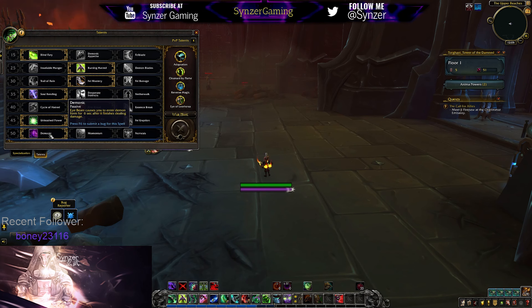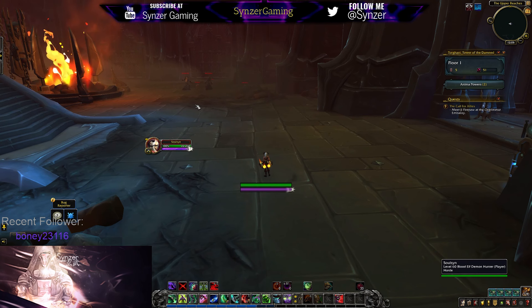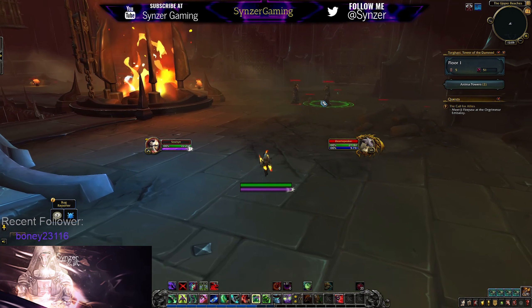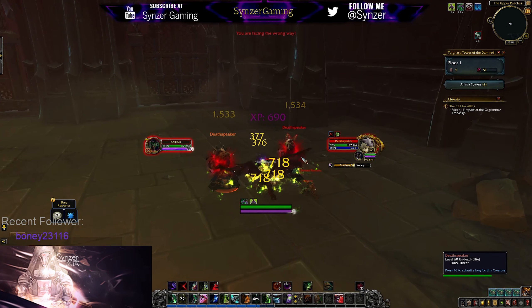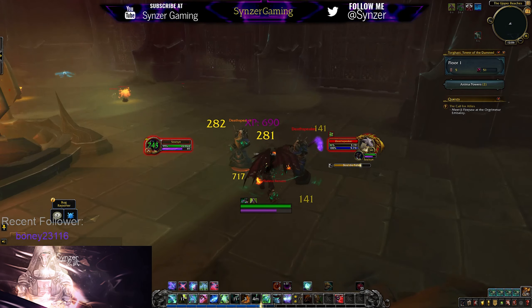That does not work with Demonic though. With Demonic, when you use Eye Beam, you go into demon form — that specifically says demon form and not metamorphosis. So if you use Eye Beam and then transform, it won't put Sinful Brand on there. But if you use Metamorphosis, wherever you land, they'll get the Sinful Brand debuff on them. They have the Sinful Brand debuff, suffering damage — so it's pretty good damage and they have that red mark on them as you can see.